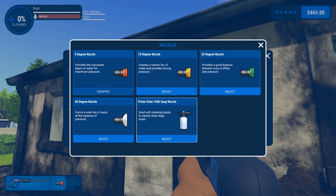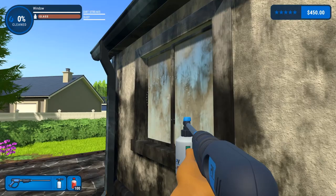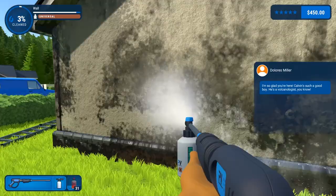Let's get the soap nozzle real quick. We're going to put on... let's see, we have wood — do we have the universal? Let's refill this real quick. At least we can soak this thing with the universal cleaner. It might not be the best for one focused object, but maybe it'll help us cut some of this grime off. We're going to need a couple refills of this.